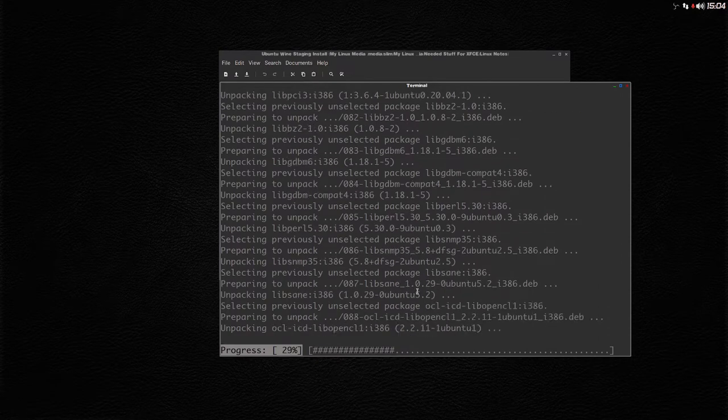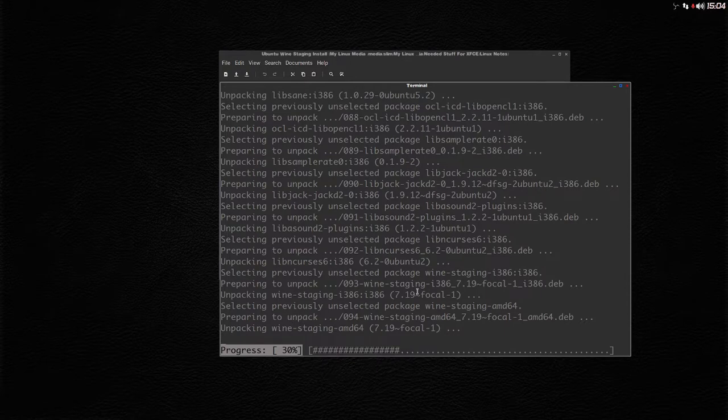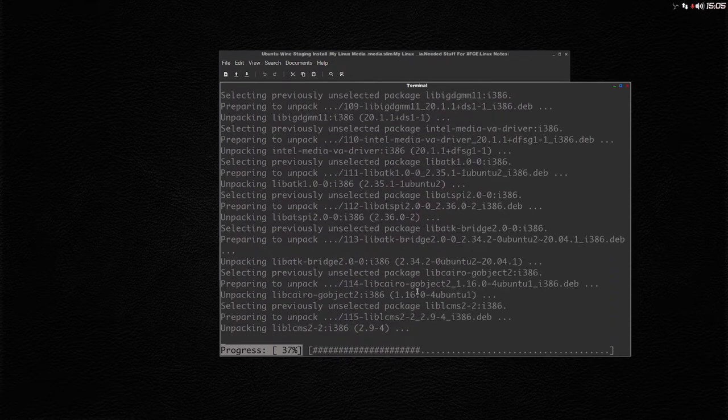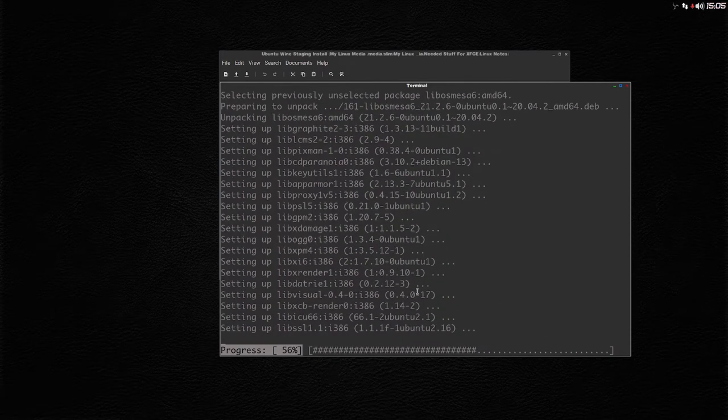The only problem with 20.04 is that Neofetch doesn't recognize my graphics card, the 3060, for some reason. But in the 22.04 version of Ubuntu it does. I had to install the Nvidia drivers in order to get a proper image, because it was just relying on Nouveau drivers and even Nouveau didn't recognize it. Anyway, I thought I would go through this on 20.04 because it's been out longer than Ubuntu 22.04 — which is why I'm doing this.